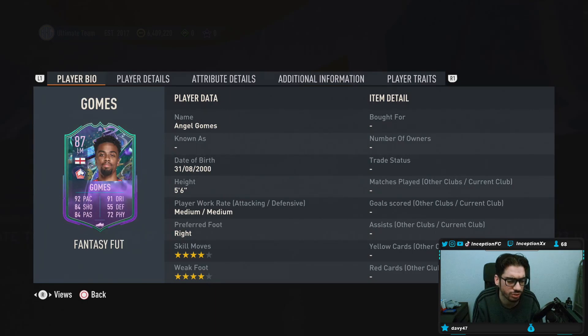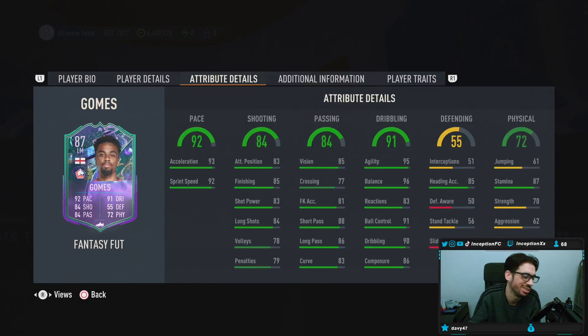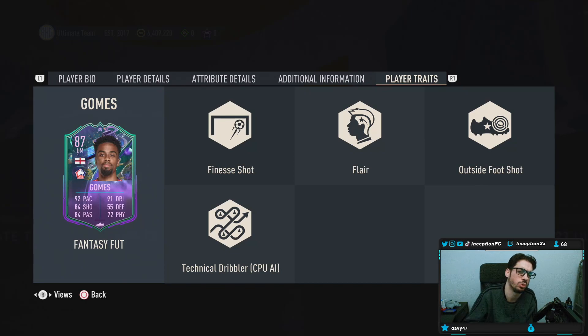This card is from Lille. He's five foot six, medium-medium work rates, right-footed, four-star skills, four-star weak foot. That already meets the minimum criteria to be decent in this game. The work rates aren't really an issue as long as he has stamina — 87, that's fine. He has both shooting traits and technical dribbler, which is good for a short player at five foot six.